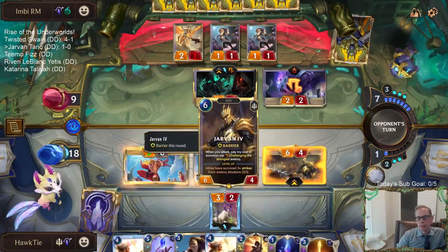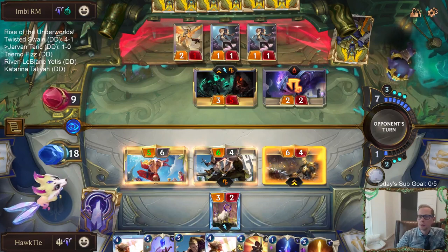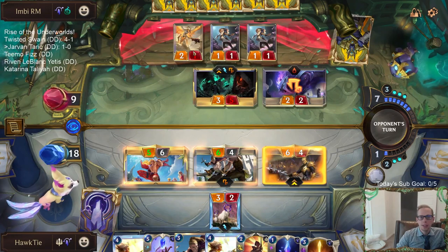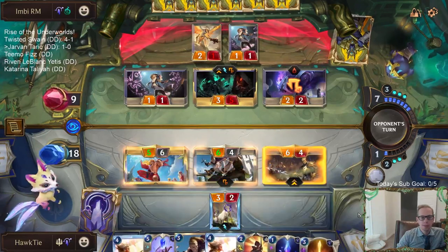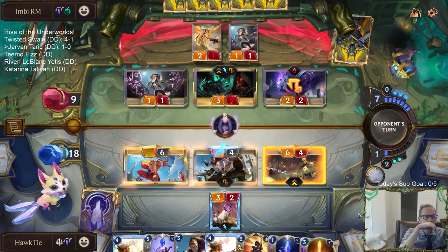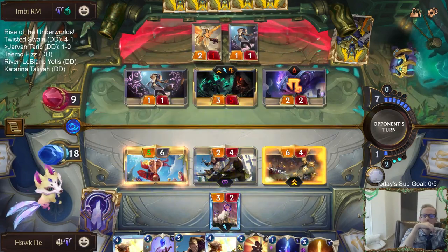That's why I wanted to do Blessing of Targon - I didn't want Jarvan to just come in. But it's a little too late for that - I guess we got Jarvan. Because they can just take this and next round play Ruination, and I didn't want all those units to die. But we'll still have leveled-up Taric in hand in case of Ruination. They did have Hush.